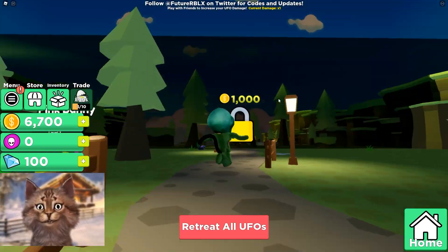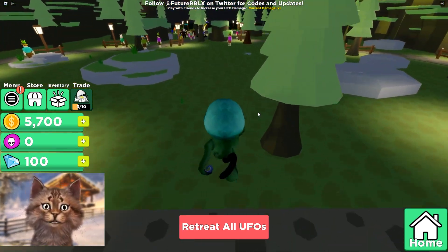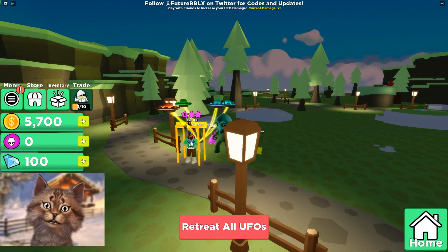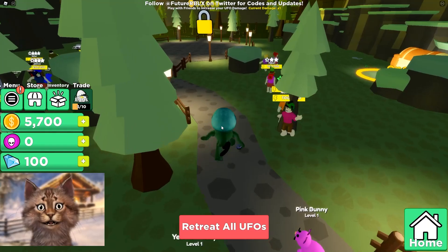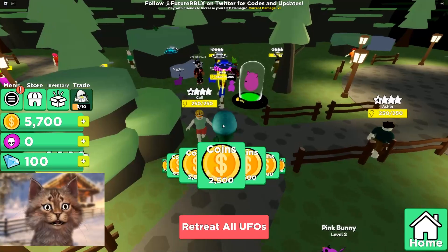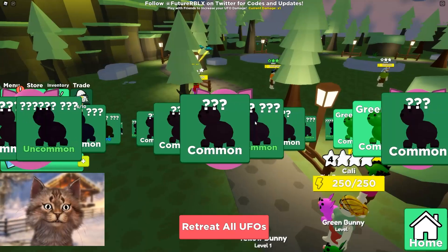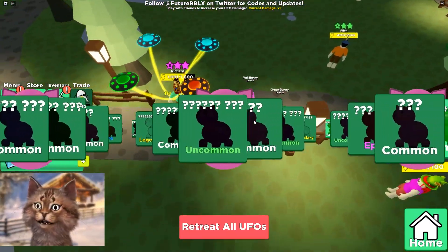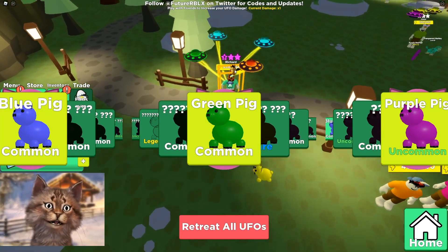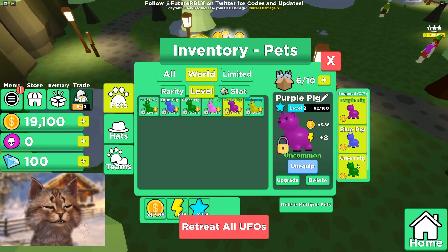The next zone costs a thousand dollars to unlock. There's an alien giraffe — I'm gonna grab this guy, he has a thousand HP. I need to upgrade my UFO. I can buy this — let's go. We're never gonna break this giraffe like this, his neck is way too big for the UFO. We gotta open a window or something! We got the best pets.